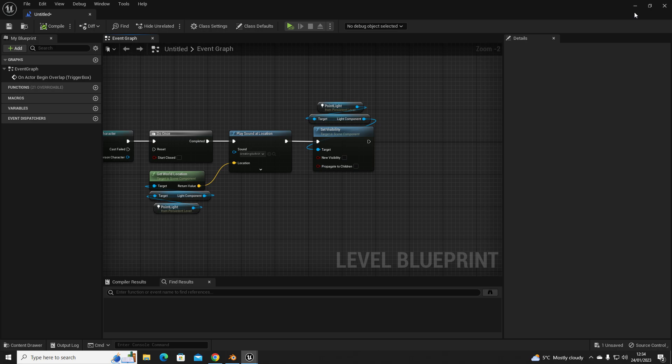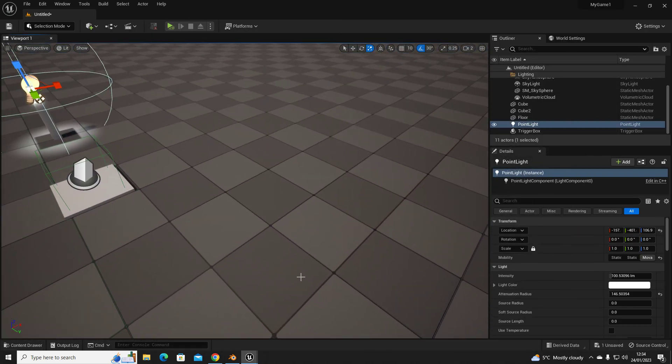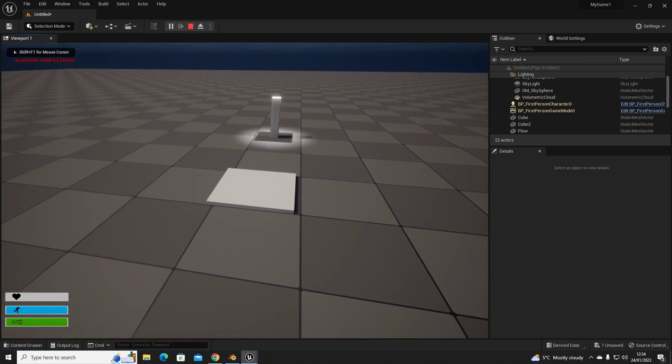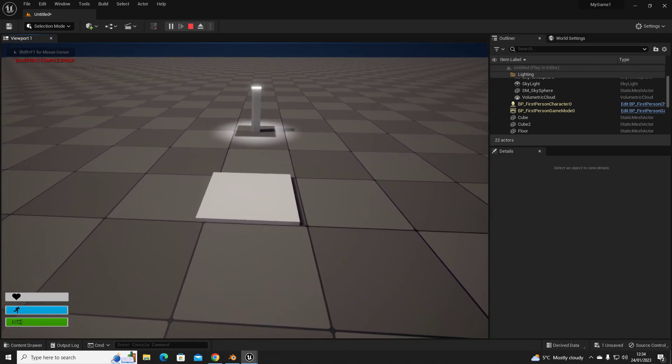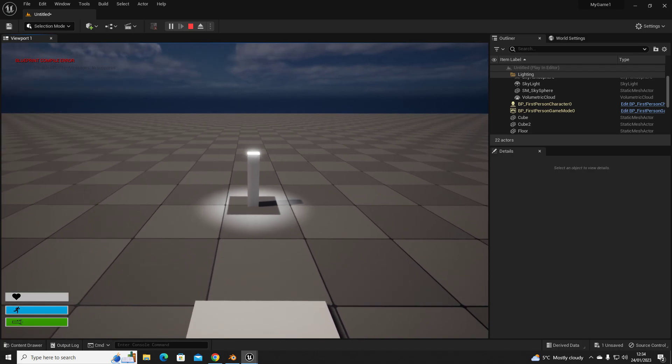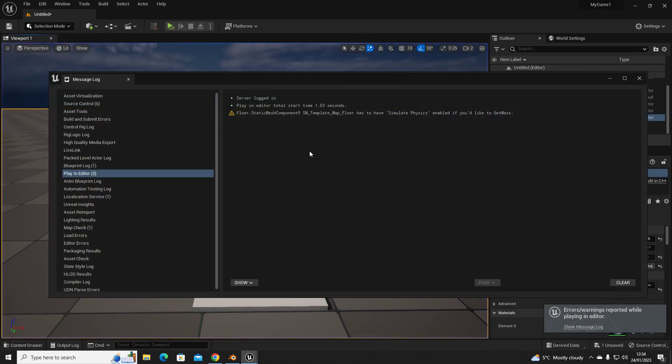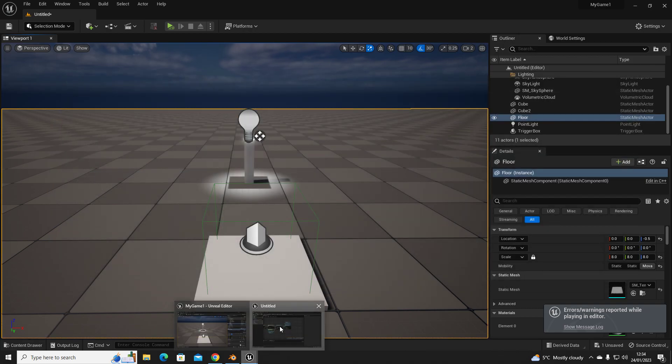I'll quickly demonstrate how that works. We know our trigger box is right here, so when I walk over this it should fire off with the sound — and we know it's broken. Now if we want to control that effect so it doesn't happen without something else happening first, we need to add a variable.